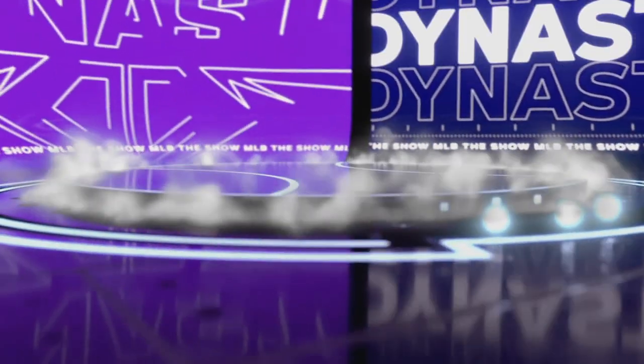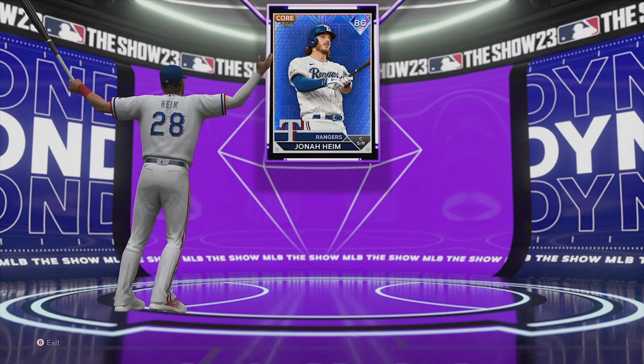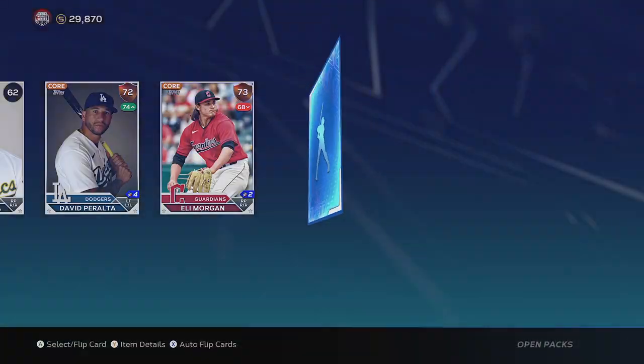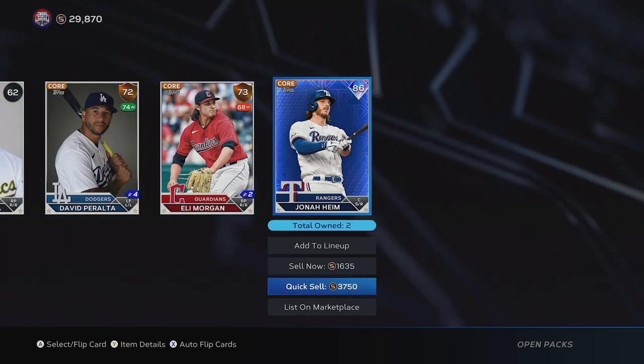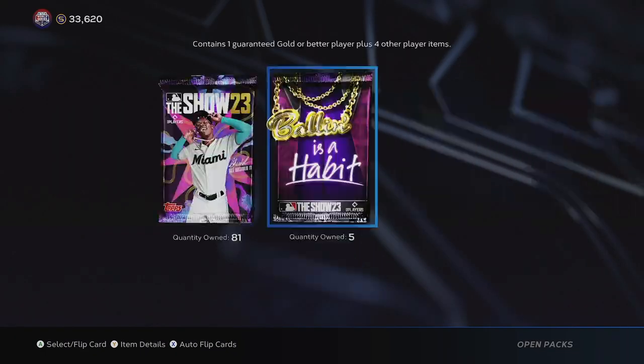Hold on — there's more. It's another purple though. What purple is this? Jonah Heim, the 86 overall catcher. Jonah Heim's been out for the Rangers; Mitch Garber has played great in his absence. Still have a half dozen Ballin' Is a Habit packs left — I'll take 10,000 stubs worth of Diamonds!